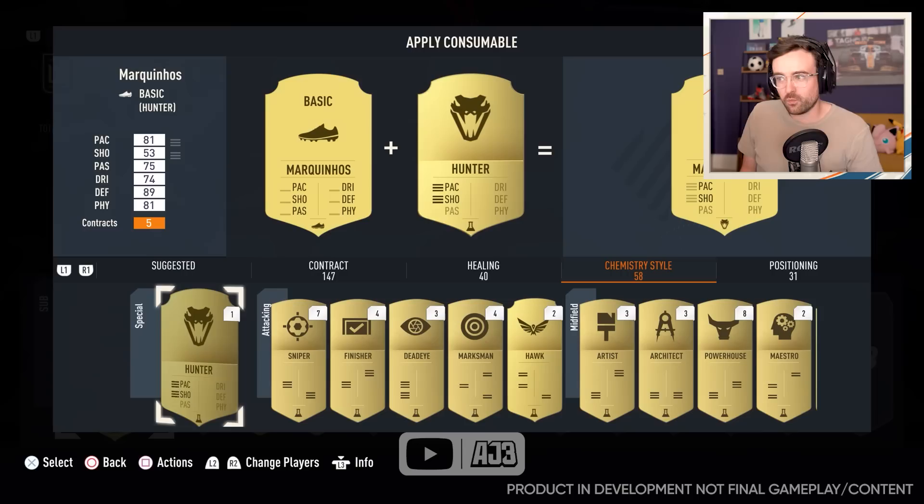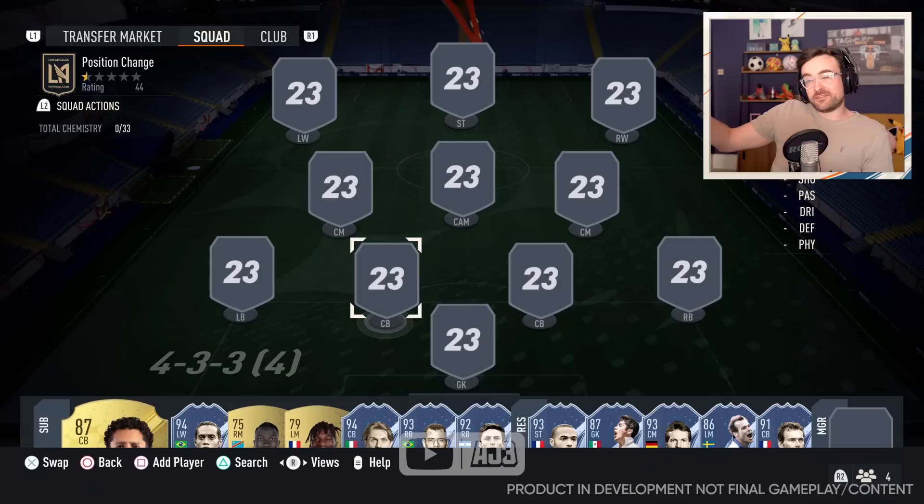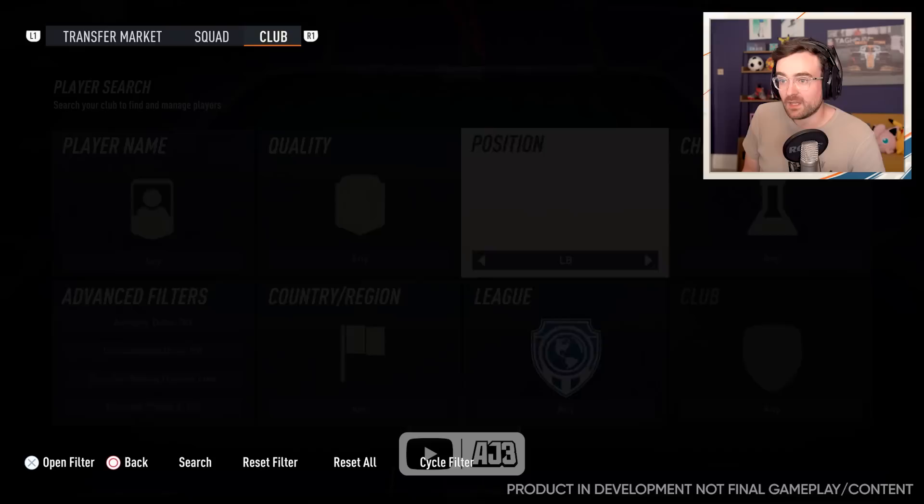I'll give you a little sneak peek on Marquinhos. If we go to the position section, there is just one single type — it's called position modifier. When you apply it to any player, you can choose alternate positions for them. Some have more than one alternate position. There's a whole range and it's all based on real life football. Not every left wing will be able to become a centre forward — it's dependent on the player.